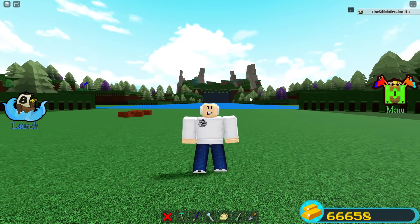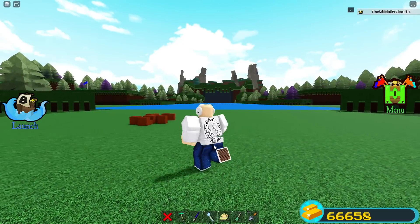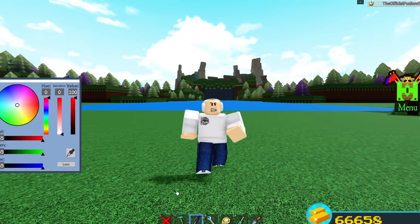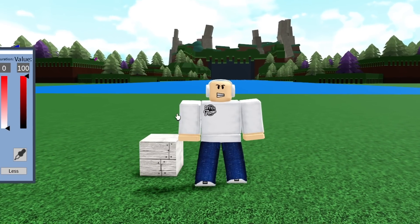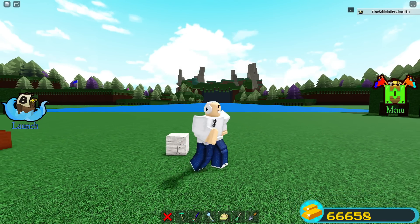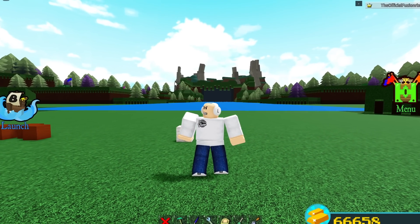This might not be an entire tool but could be a feature added to the paint tool, since the paint tool kind of works the same way — you just click on it and it works. Comment down below: would you guys want a material changer tool added to Build a Boat?